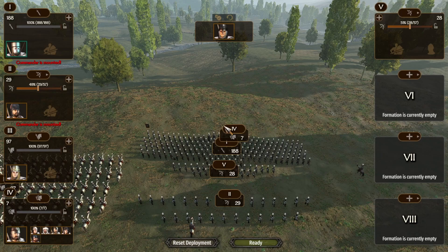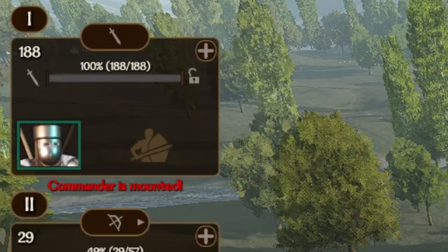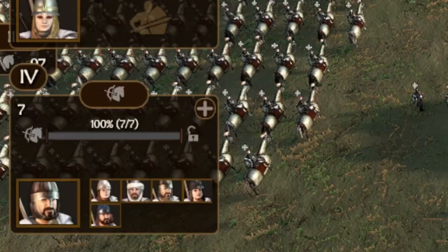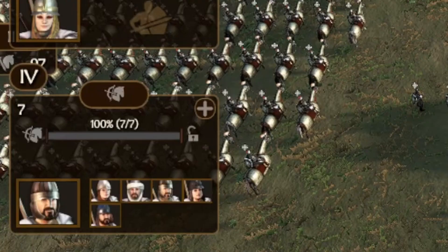I found what works best for me is having the infantry in hotkey 1, archers in 2 and 5, cavalry in 3, and all my spare companions in 4 with mounted archers. I don't normally have them, so it's normally a way for me to micromanage companions.